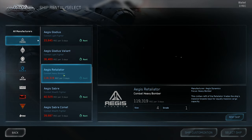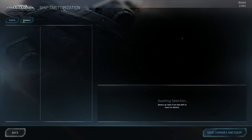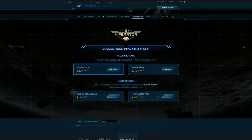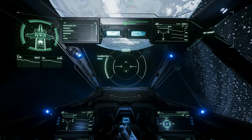The rented items, however, will only be available in Arena Commander. In this mode, you'll also have the opportunity to earn REC by completing ranked games. REC is also rewarded in the two monthly paid subscription services. This is a good way to try out ships and ship loadouts before committing to a purchase in the verse.